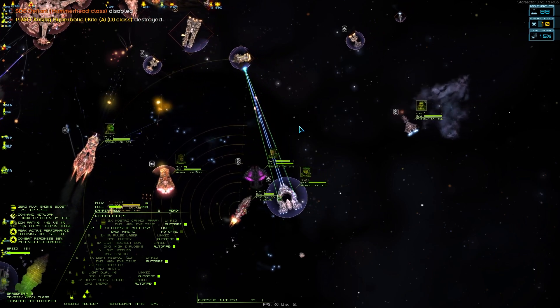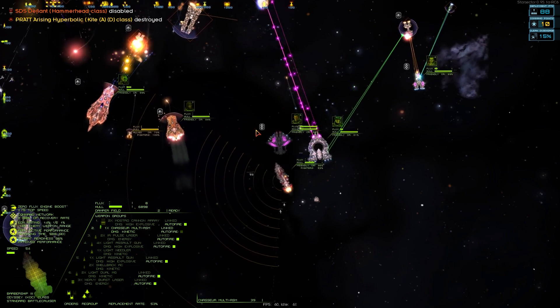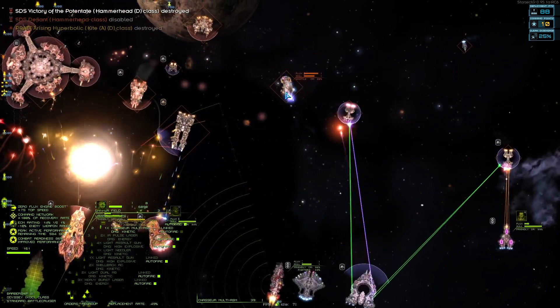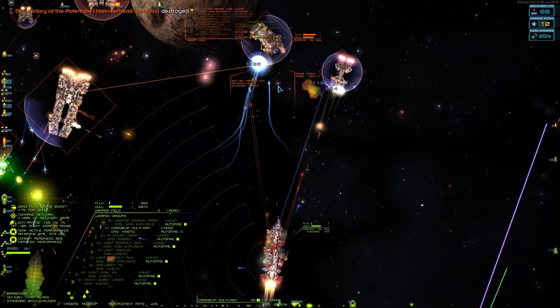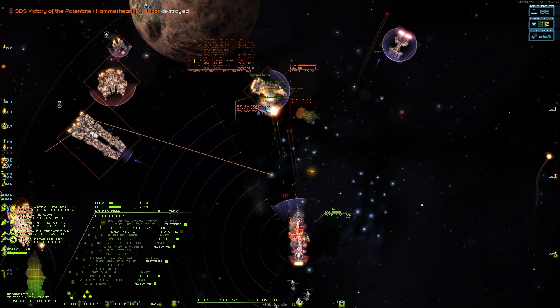I feel a bit more validated in my choices. Wait - did not see the Paragon over there. Quite a big thing to miss, you'd think. We should probably have brought some friendly fleets along for this one - this is quite a big ask for my little fleet on its own. Syndria is kind of a super fortress of a planet, but we're going to do our best here.